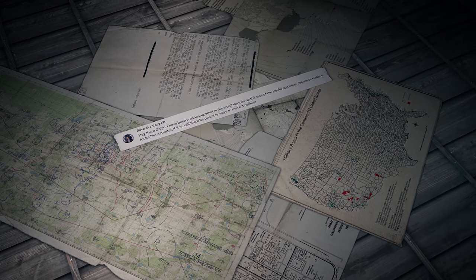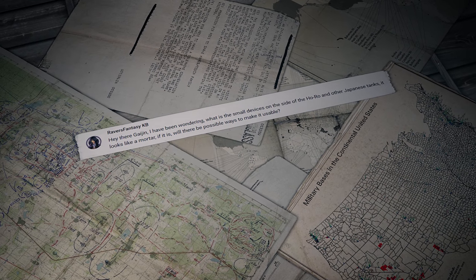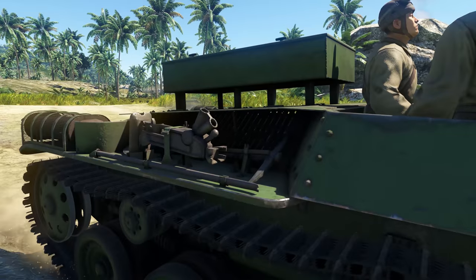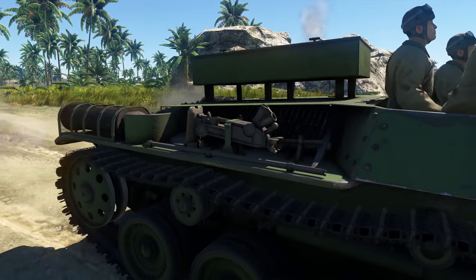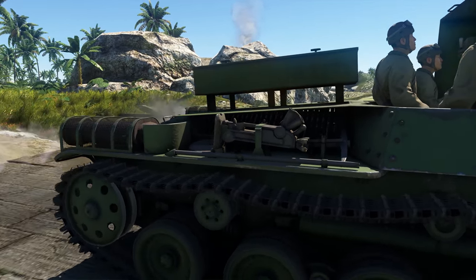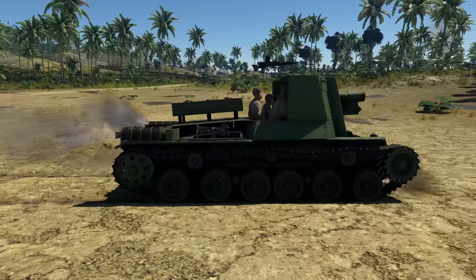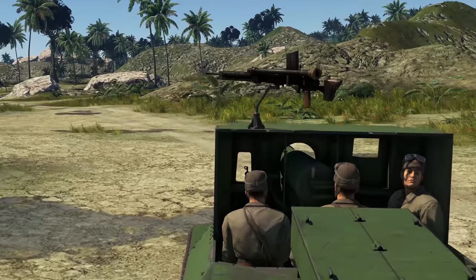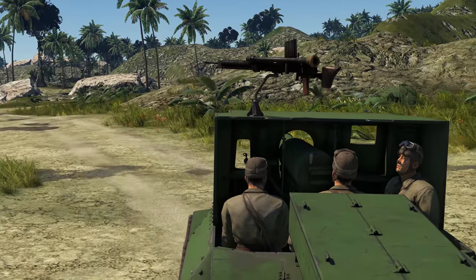The next message comes from Bravers Fantasy KB: I've been wondering, what is the small device on the side of the Ho-Ro and other Japanese tanks? It looks like a mortar — will it ever be usable? That's not a mortar though. It's just a lifting jack, and what looks a bit like a barrel of a gun is just a hole where you put your digging bar for leverage. The bar is right next to the jack, by the way.